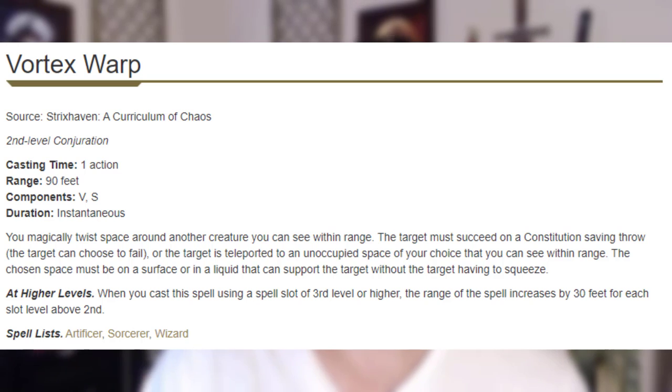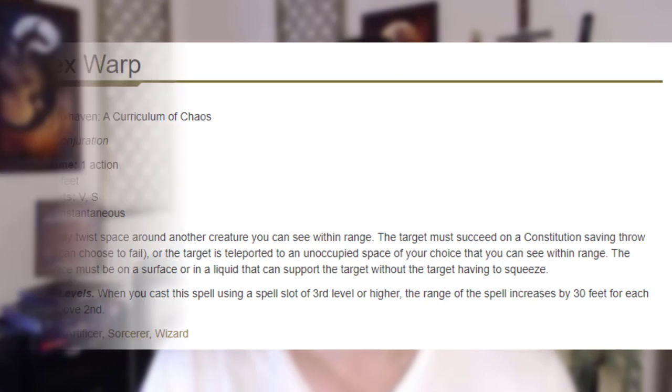We go into Wizard because at Wizard 3 — our level 5 — we get Vortex Warp. Vortex Warp is a powerhouse team mobility spell, allowing us to take any ally within 90 feet of us and put them anywhere within 90 feet of us.